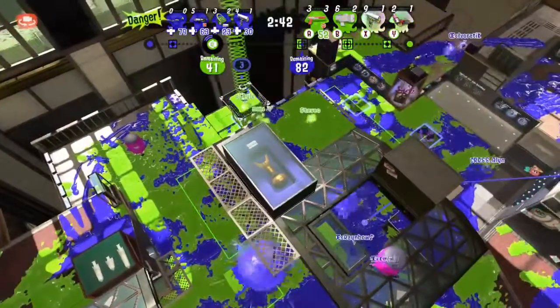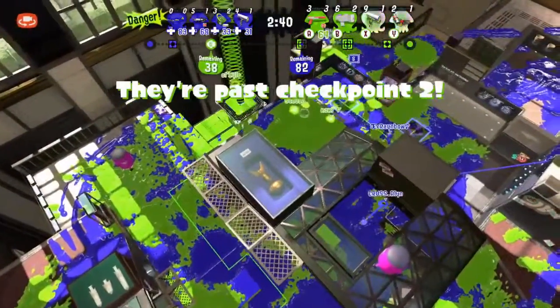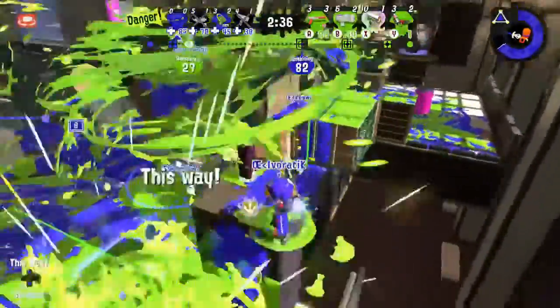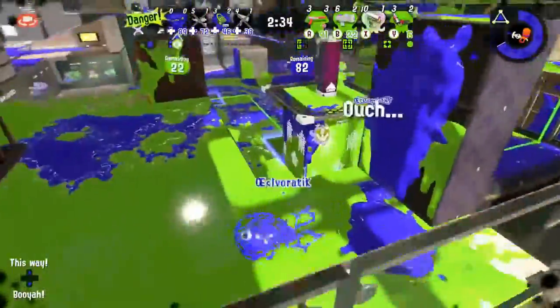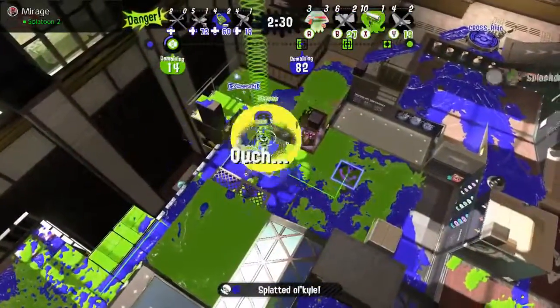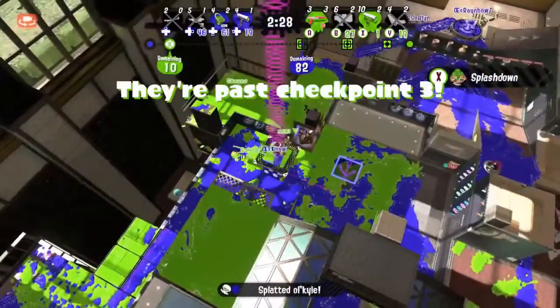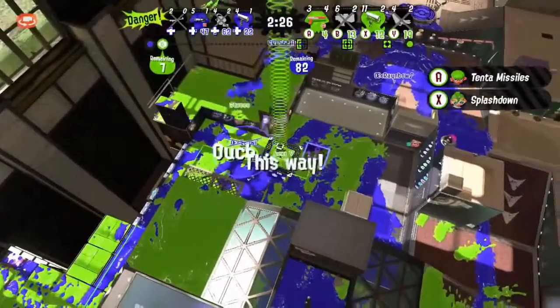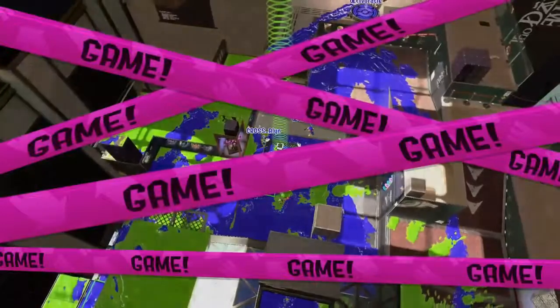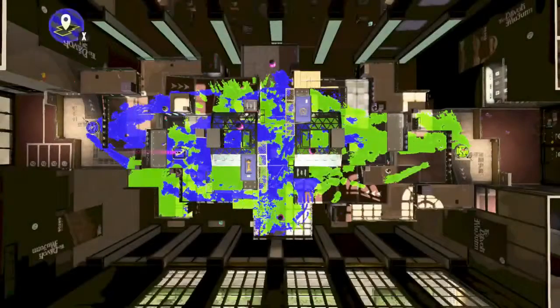Unfortunately for Team Cephalopods, there was always around 1-2 players down and they were never able to coordinate enough to keep that push from happening. That splashdown is going to be a vital one, and another splashdown secures the tower. Team Dynabros getting their revenge against Cephalopods for the first game.